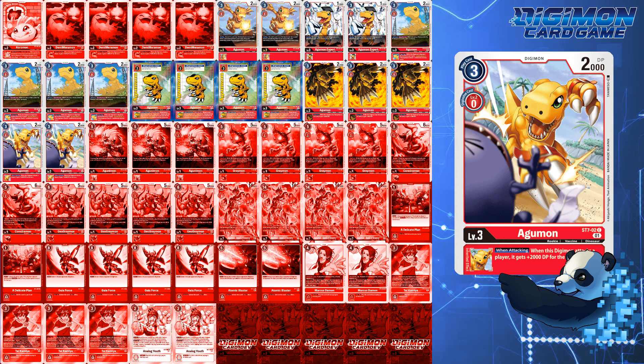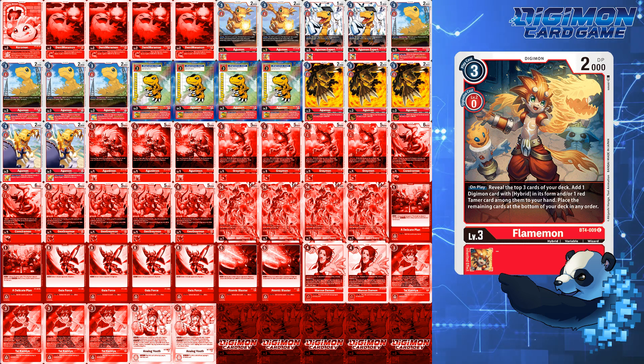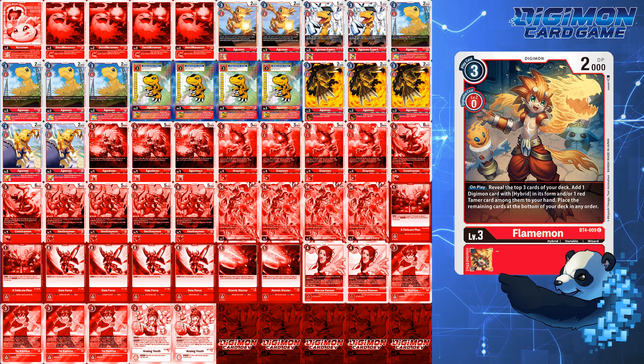You'll notice from my previous builds that I no longer run Flamemon in any way, shape, or form. While originally conceptually good, EX1 Agumon handles the tamer search, and my Agumon count has actually been lowered by 1.